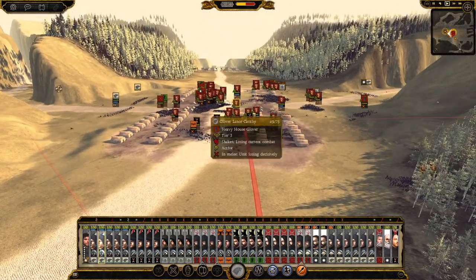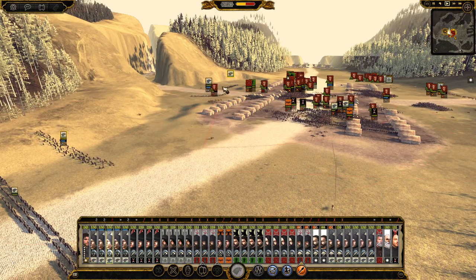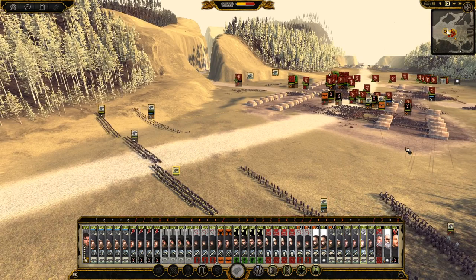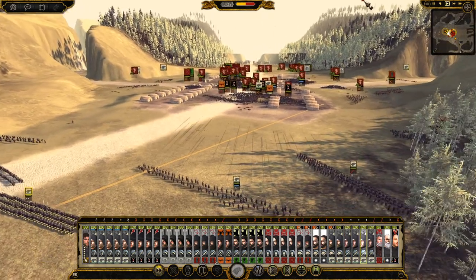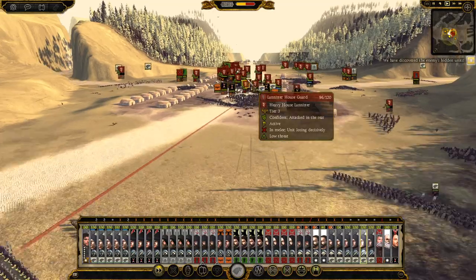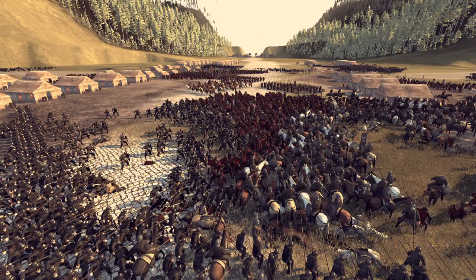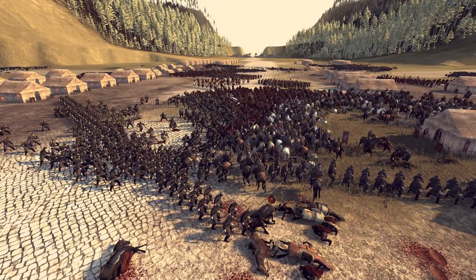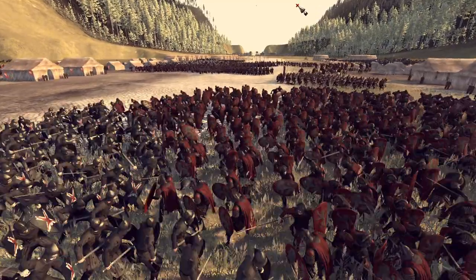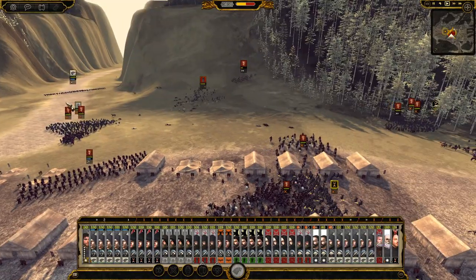We'll send some troops in there — just shoot those guys in the back. Gregor Clegane is here! Send more troops over. I don't think they have hidden units. This is a pretty brutal fight, I won't lie. I don't think anyone notable has died yet.